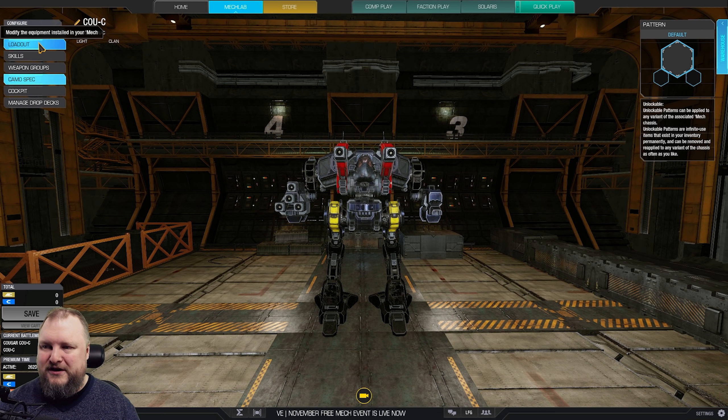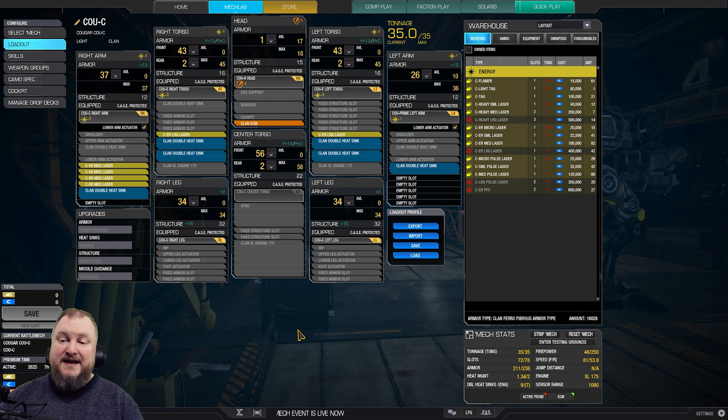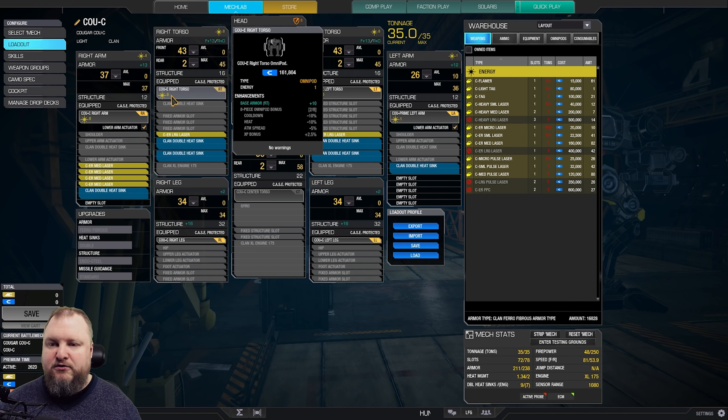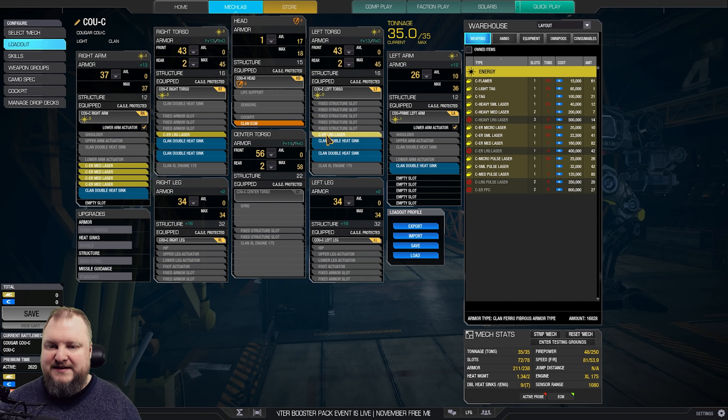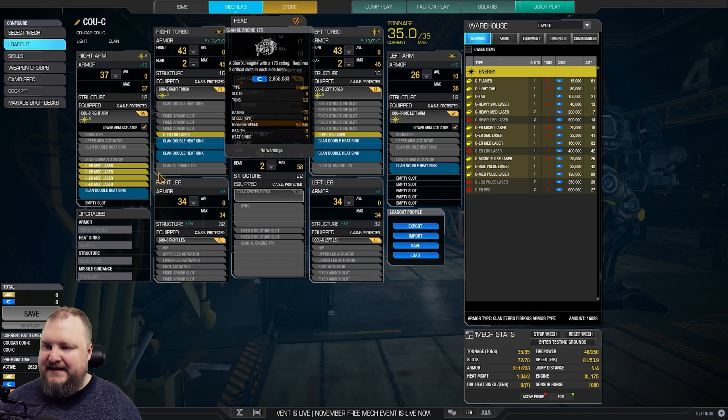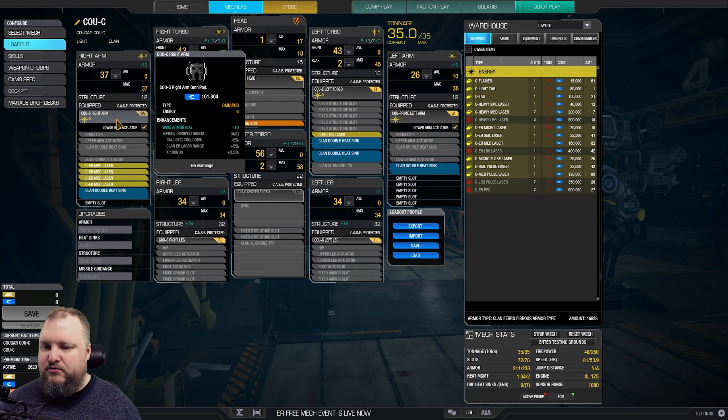It looks like a laser boat, it is a laser boat. Let's have a look at the loadout, let's have a look under the hood. First, in the head, the Cougar Hotel head allows us to put in Clan ECM — ECM is covered. That's tick box number one. For a classic Hellbringer build we need two Clan ER Large Lasers. We're using the Cougar Echo right torso and left torso for that.